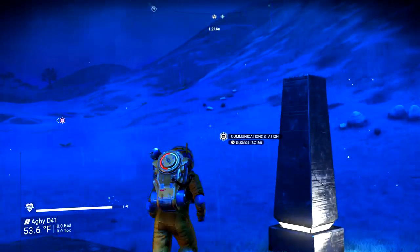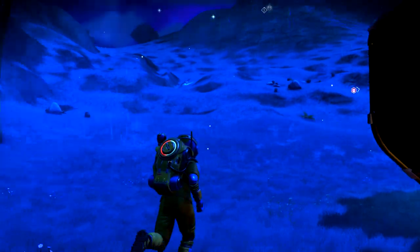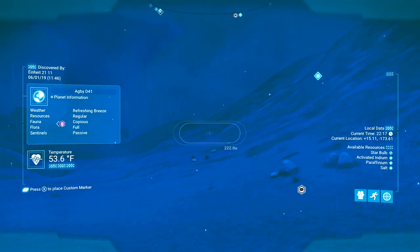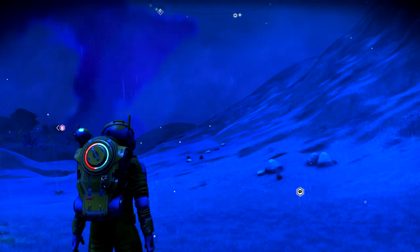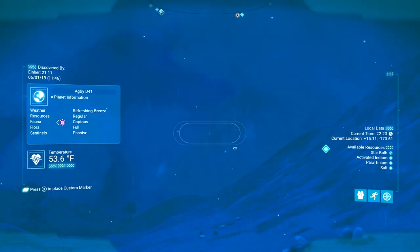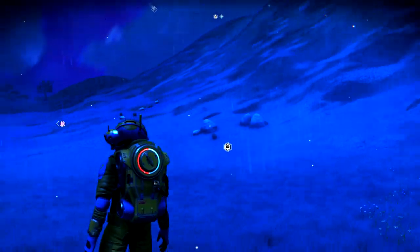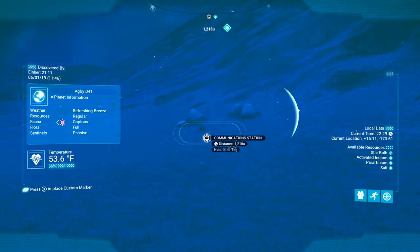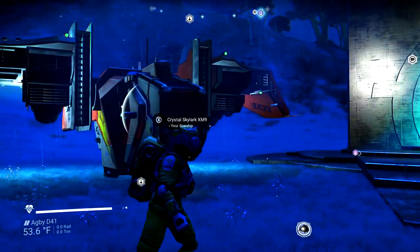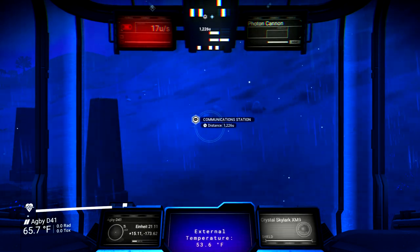Okay, we are here. Now, this is going to be a discovered planet for the most part in most systems, or on most consoles — PC, PS4, or Xbox One. So you're probably already going to land on it and someone already claimed it. That's fine. There's a comm station right over there — that's probably where the crashed ship is. But I'm going to show you how to do it without that, in case you don't have multiplayer on or an internet connection.